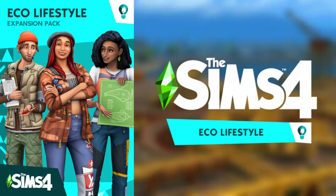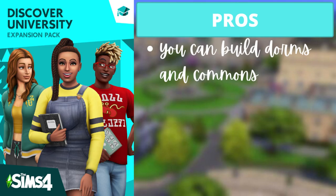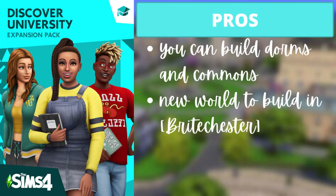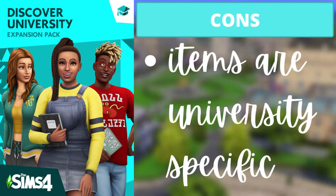On to the second tier. There are three packs: Discovery University, Eco Lifestyle, and Get Together. For Discovery University, the three pros are: you can build dorms, there's a new world called Britechester, and there's stuff to use in every single room of the house — bedrooms, kitchens, bathrooms, all sorts. The one con is that most of the items are university-specific, meaning they can really only be used in a university build.